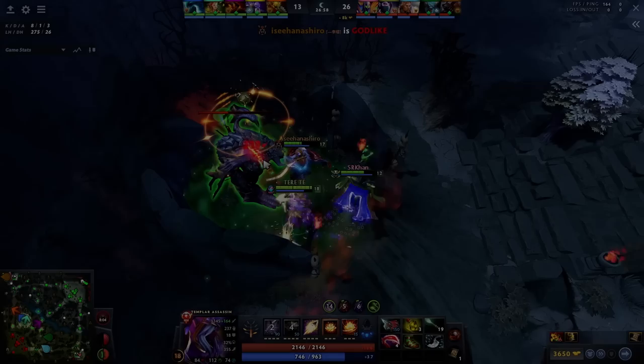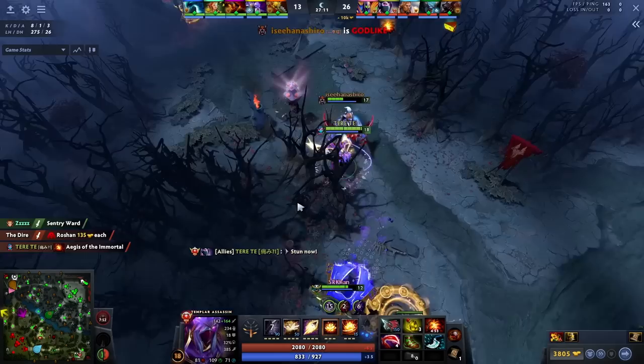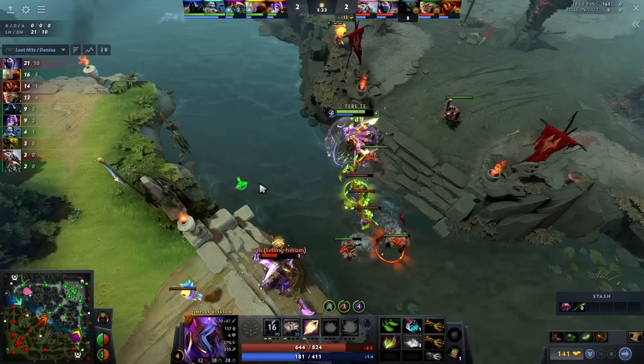Templar Assassin is one of those heroes that isn't reliant on their other cores to win the game. She essentially has everything in her kit required to win Dota. She can take Roshan, take buildings, burst out foes, and scale throughout the game. In short, she has the capability to be the main character.